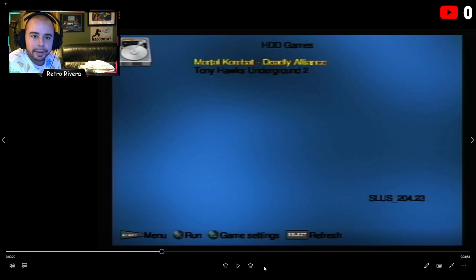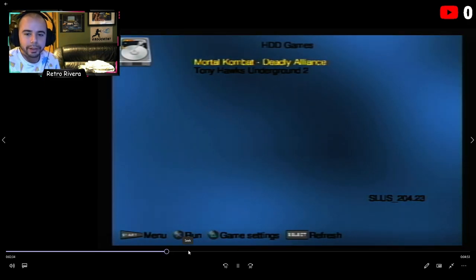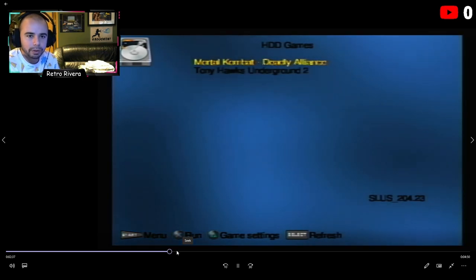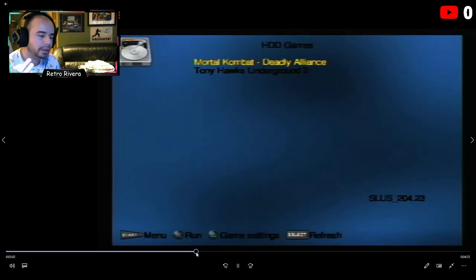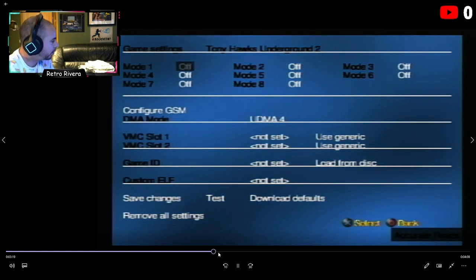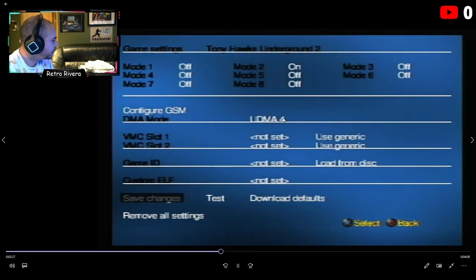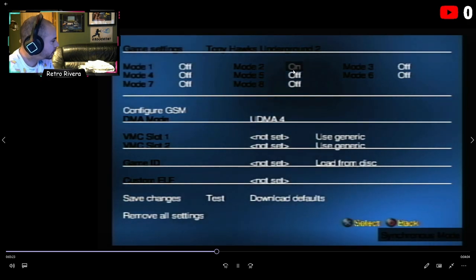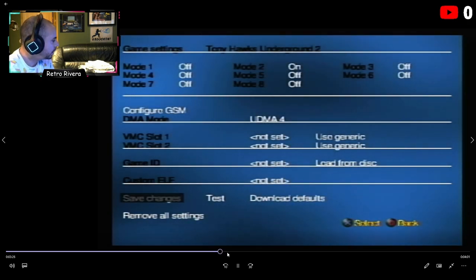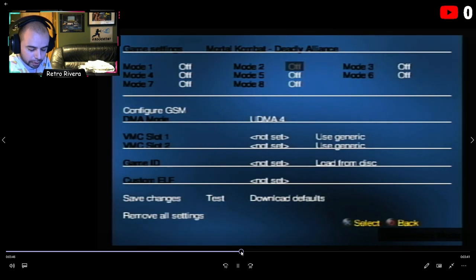Press triangle on a game and you can set the compatibility codes for each individual game and save it. For example, Mortal Kombat: Deadly Alliance isn't going to run properly without codes. Tony Hawk's Underground 2 — you need Mode 2 on, and that's it. Just toggle Mode 2 on, go down to the bottom, hit Save Changes.